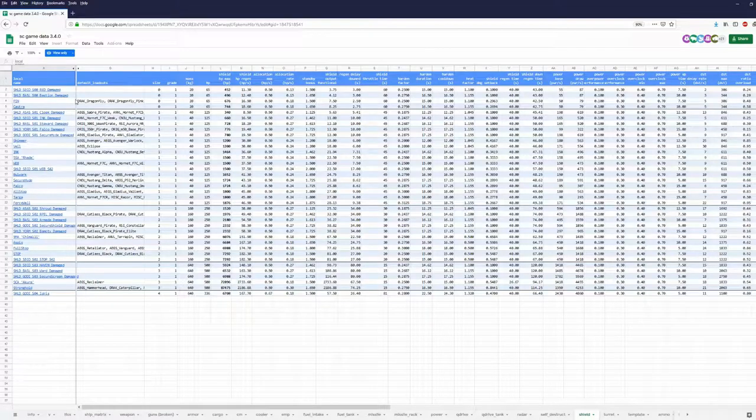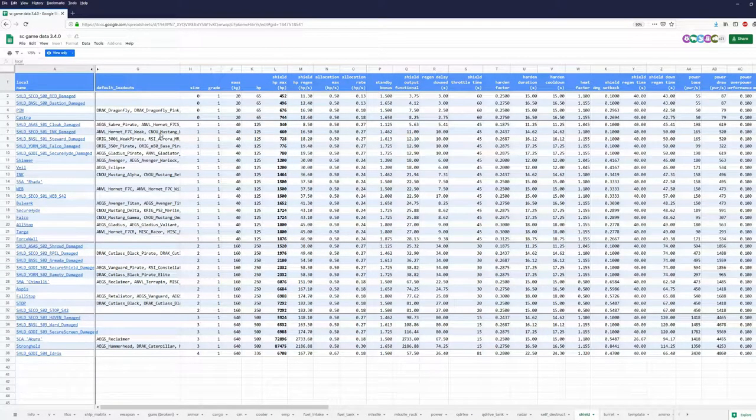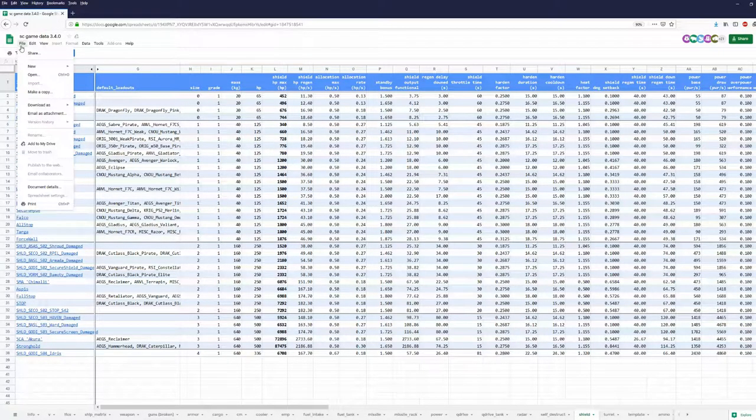Now we can see much more, but I think this isn't easy to read in HD, so I'll zoom in a little bit. Size 0, size 1, size 2, and size 3 — this is much better, but still not perfect. But we can improve this: File, download as Microsoft Excel, or if you don't have Excel, you can use an open document format.